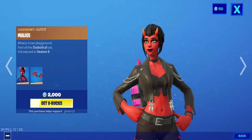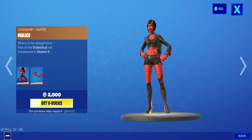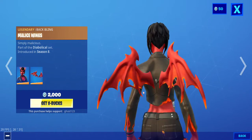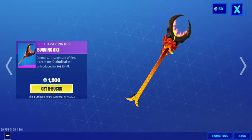Malice — I don't like her face. I like the design except for her face. The wings are decent, it's like any other wings, but in demonic form.